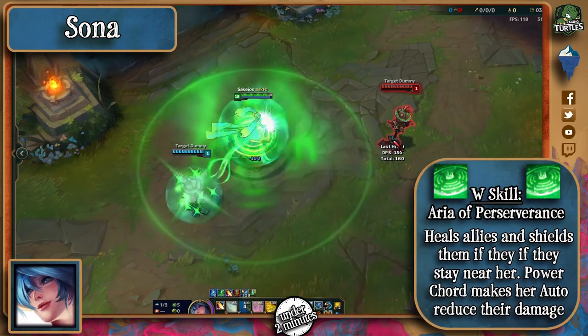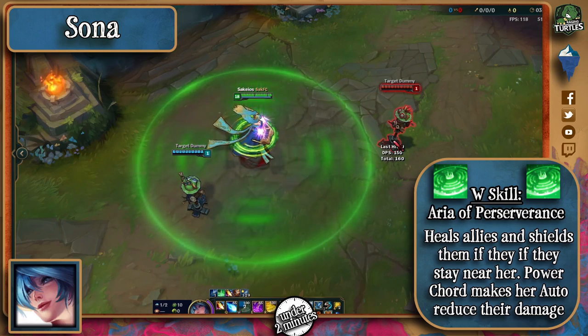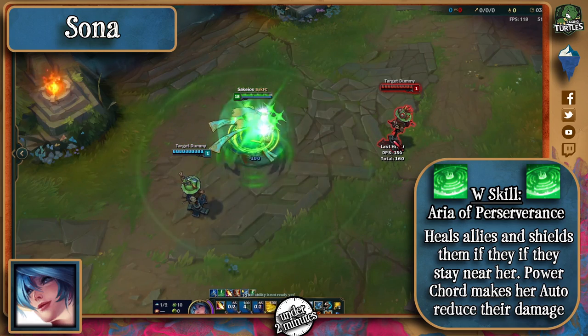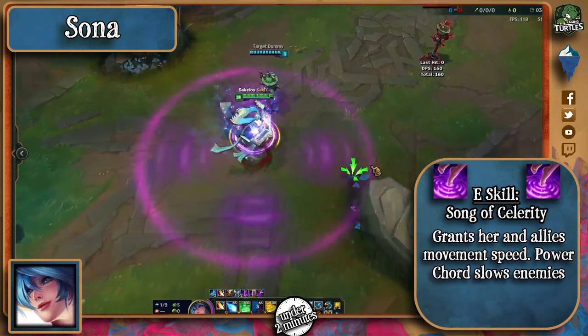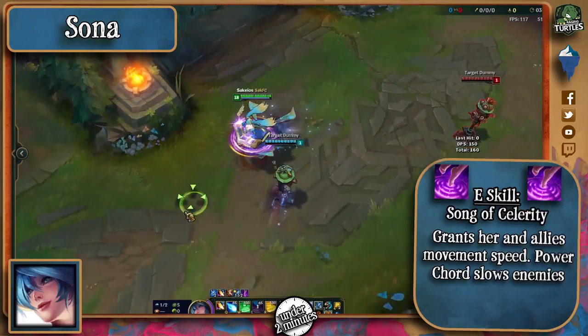Her W heals herself and an ally, and the aura also grants her and her allies small shields. The Power Cord reduces enemy damage. Her E grants her movement speed, and the aura grants allies the same movement speed as well. The Power Cord slows targets.